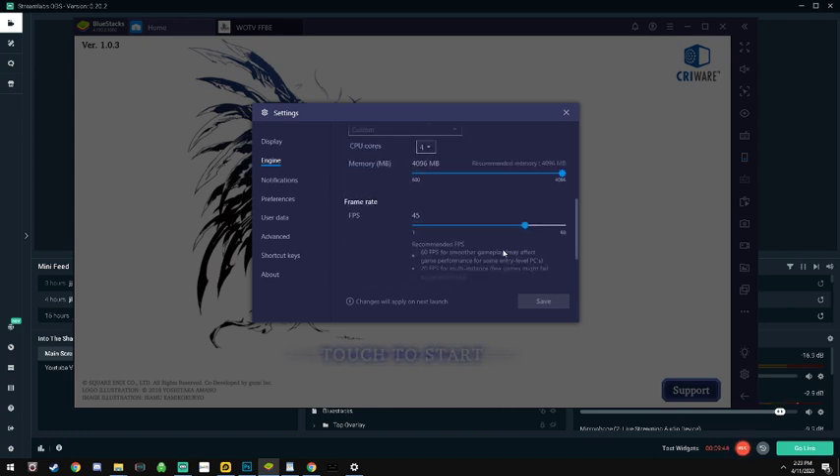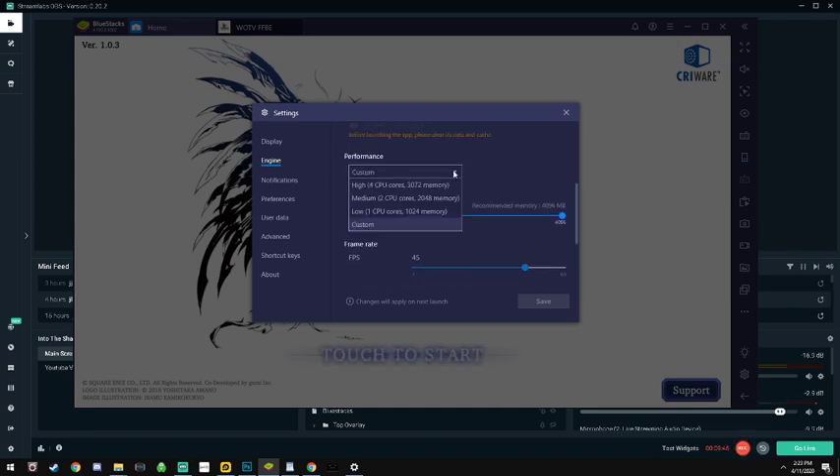Now this is the really important part - this is where you're going to get a difference between BlueStacks and LD Player. BlueStacks has multiple options and I went with Custom. For War of the Visions you're going to want four CPU cores if you have a multi-core CPU; if not, limit the cores so you can process other things in the background.